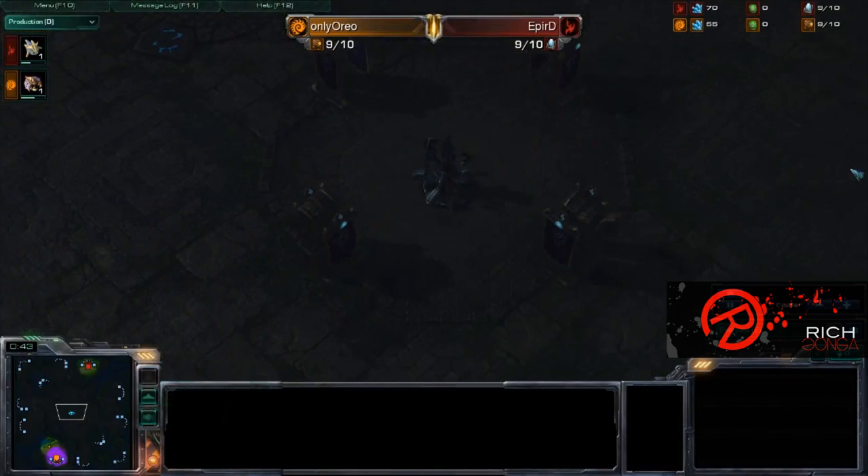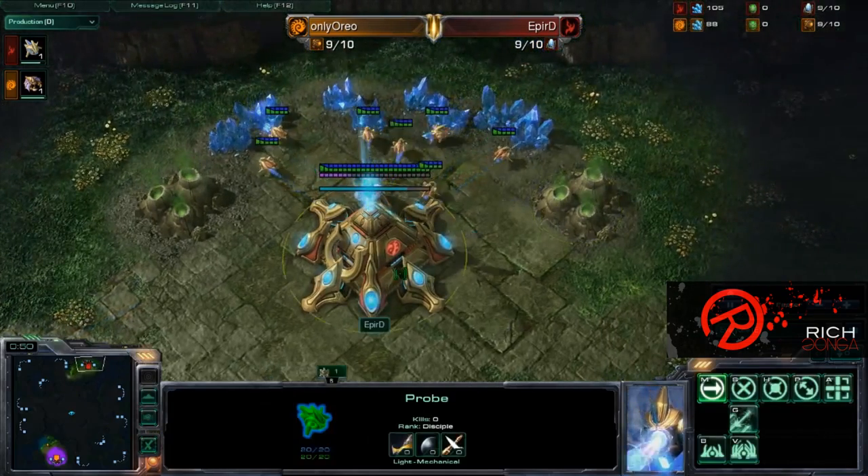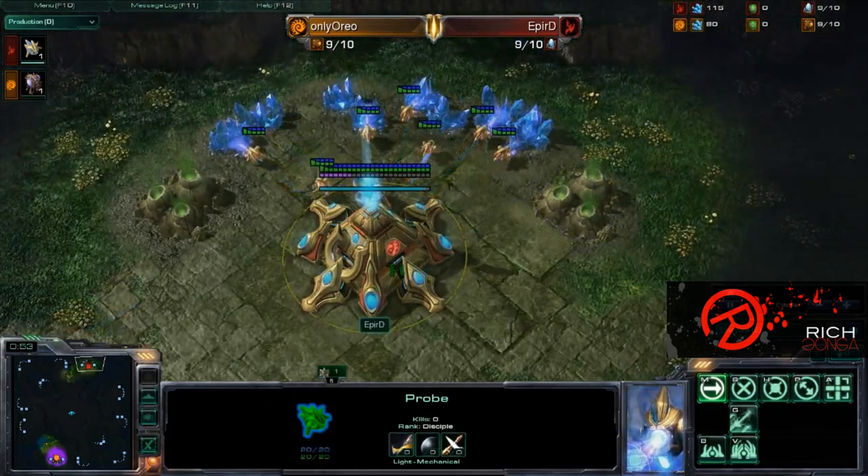Shattered Temple is quite a sizable map with one watchtower in the middle that, if you do command, can provide an excellent amount of information for you, as you can pretty much see any movement going on.